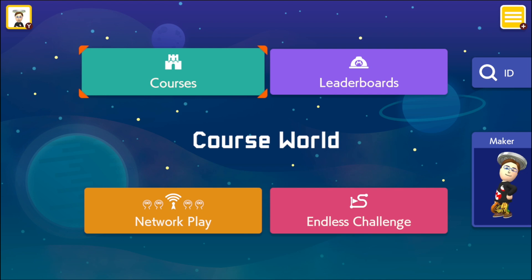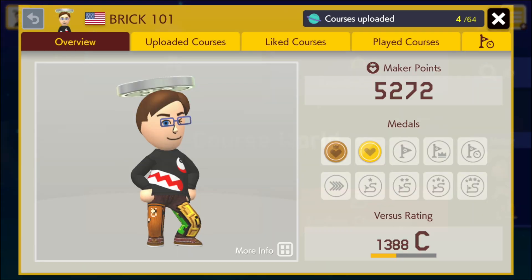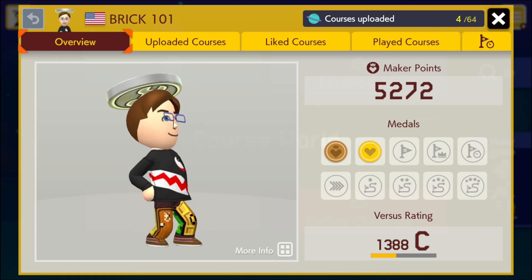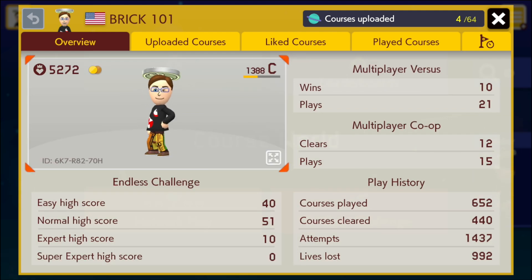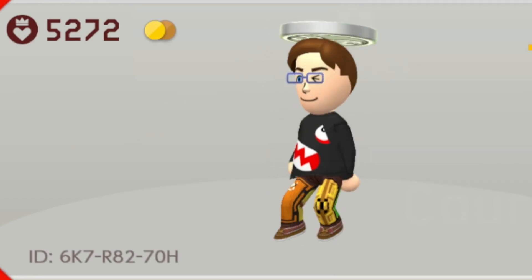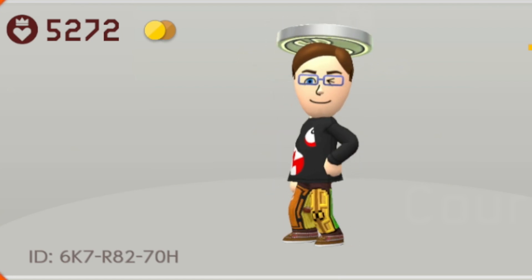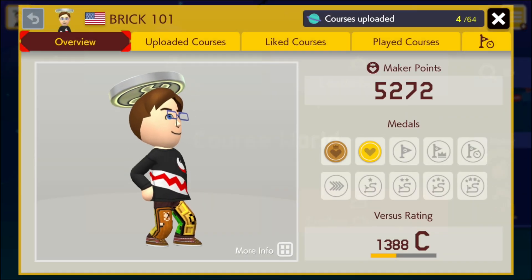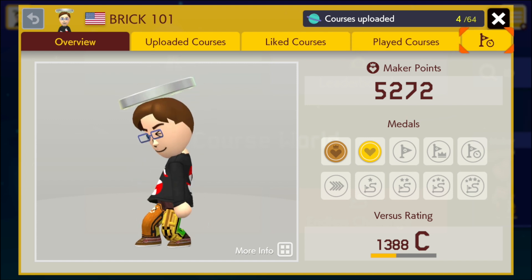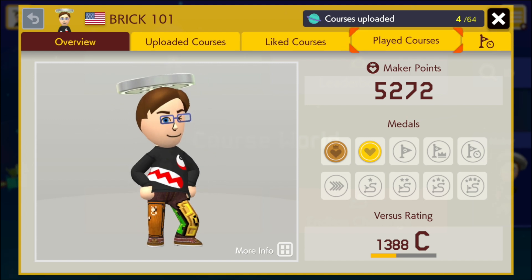First things first — Mario Maker 2 doesn't have a way to directly link to levels yet. Hopefully they'll release something like the bookmark site they had for Mario Maker 1. But in the meantime, the easiest way to find my levels is to enter my maker ID. So I'm going to go to my profile, more info, and you can see my maker ID down there. It is 6K7R8270H. If you enter that it should take you to this page, and there'll be a little star at the top and you can star me and follow my levels there.